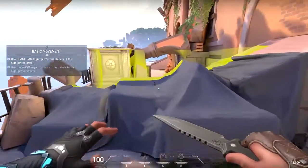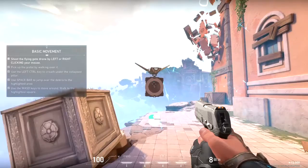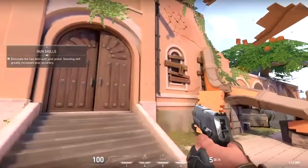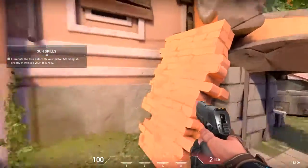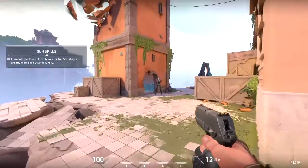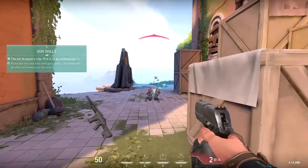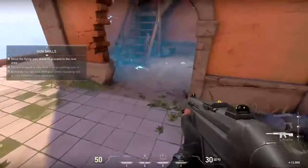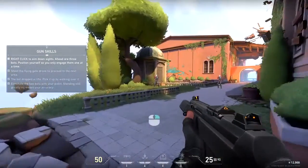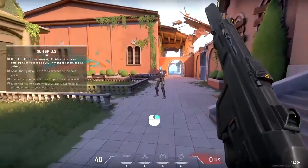Jump and crawl your way to that gun over there. Accuracy is everything, so remember to stop before you fire. Try it on these bots, then grab the rifle. Alright, Agent, three more. Position yourself to only take one at a time. You can aim down sight for a closer look.